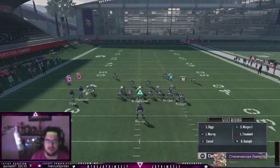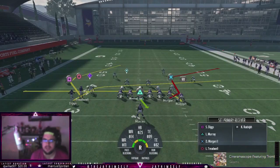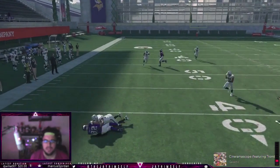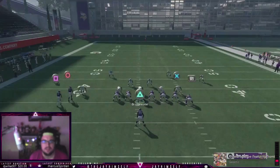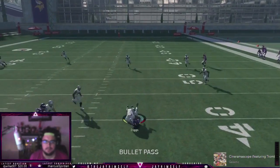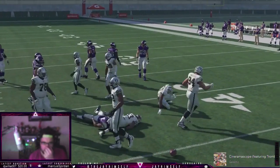Mesh concepts in this game are very very good verse a lot of the defenses that people are running, so we're always gonna have these to rely on. A lot of people are gonna play Cover 2 with cloud flats - these routes are gonna get open verse cloud flats. You basically force them to always have a hard flat on the field. It's a reliable play.